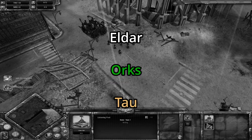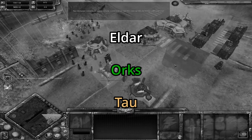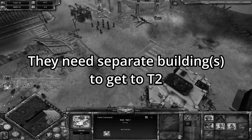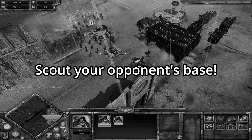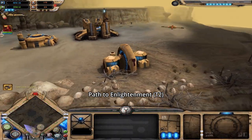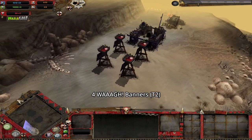Eldar, Orks, and Tau — I've grouped these guys together because their tier 2s are unique in that you have to build a certain building to get to tier 2 for these races. If you want to tell if your opponent's tier 2, you'll have to do a bit of scouting around their base. So for Eldar, look for the Soul Shrine. For Tau, the Path to Enlightenment. And for Orks, if they have four Waa banners on the field, then this means they are tier 2.